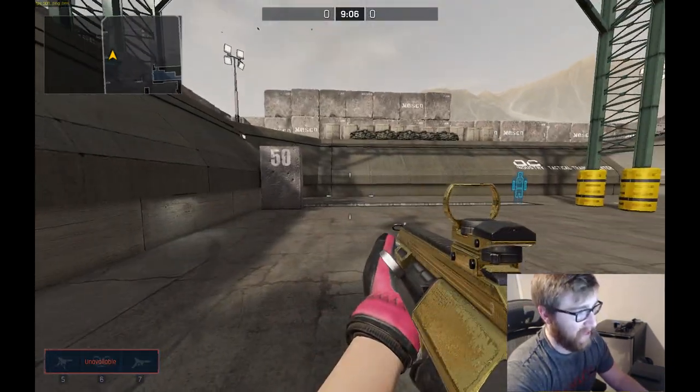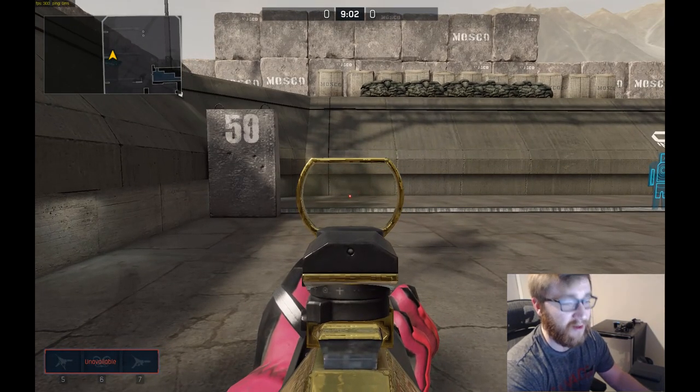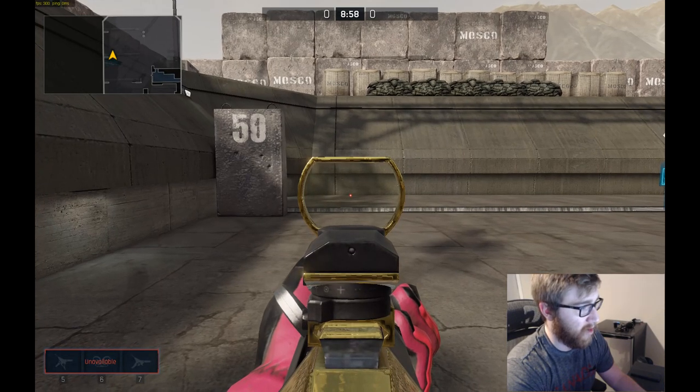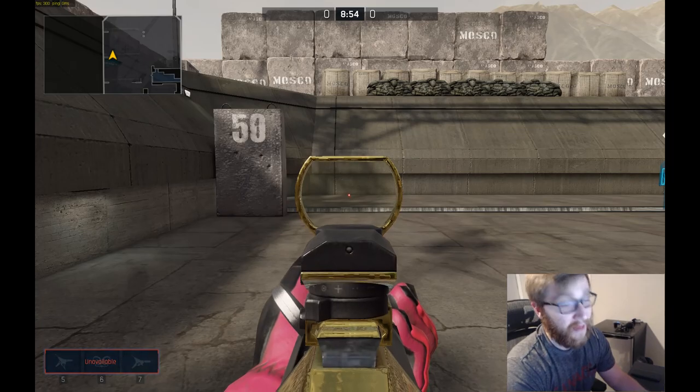So my first spray here I'm just going to stand in the train tracks and look right at the bottom. This is precision barrel so technically nothing is affecting the recoil of the gun. I'm just going to spray the very bottom of the wall, let it go uncontrolled, and then we're going to repeat the same test with the compensator, muzzle brake, and then again on the QBZ.